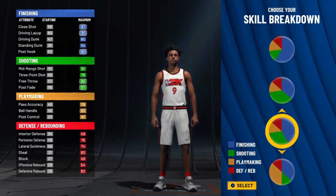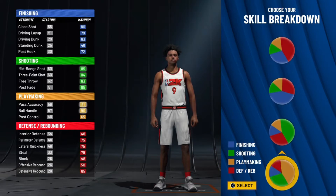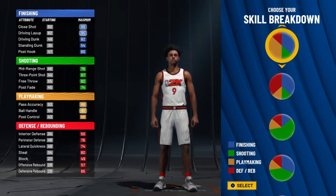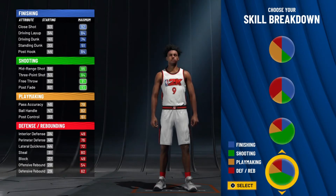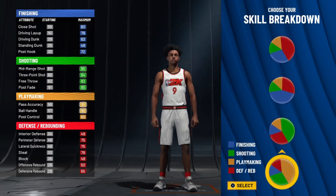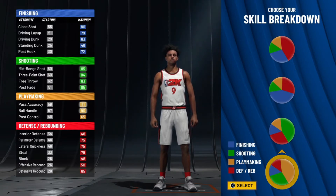When thinking about making the best build, we want to find something that's pretty much all-around: a build that can dunk, can still shoot, can playmaker, and can play defense. When we're looking at it from that aspect, you have to be able to dunk, shoot, make plays, and defend.